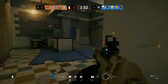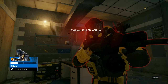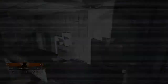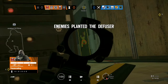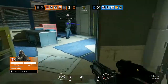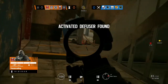Hostiles in sight. Bomb defuser in place. Enemies spotted — front floor. Diffuser located, protect the bomb.